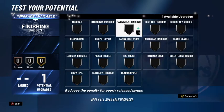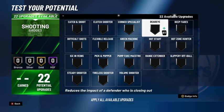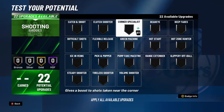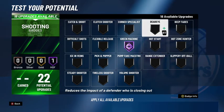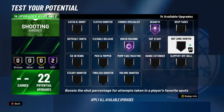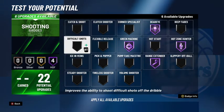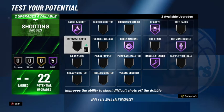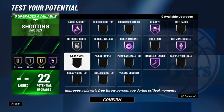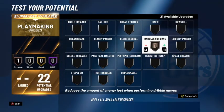For badges, in finishing I'd go with contact finisher. In shooting — if you guys haven't noticed, they did take out quick draw, which I really enjoy because grinding for quick draw was super annoying. I'd go with green machine Hall of Fame, dead eye Hall of Fame, hot zone hunter Hall of Fame, and range extender Hall of Fame. Then maybe difficult shot on silver and catch and shoot Hall of Fame — that looks like a good shooting setup.